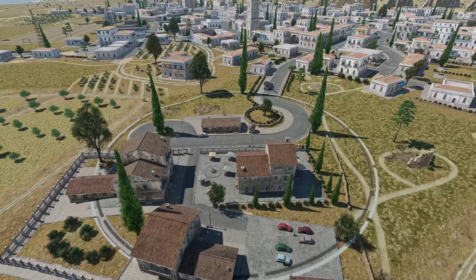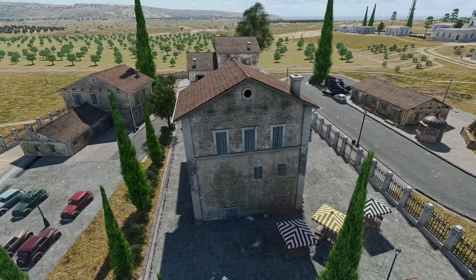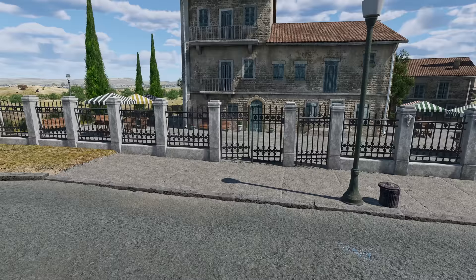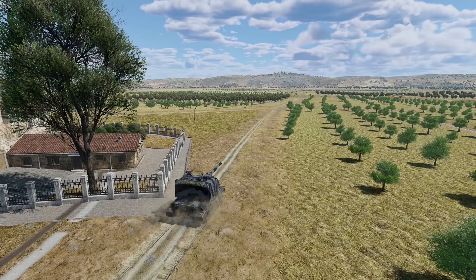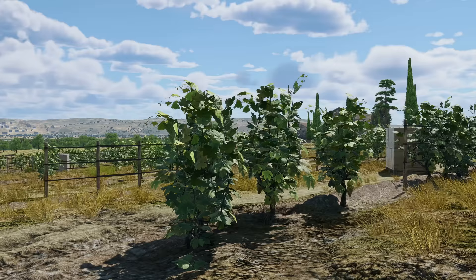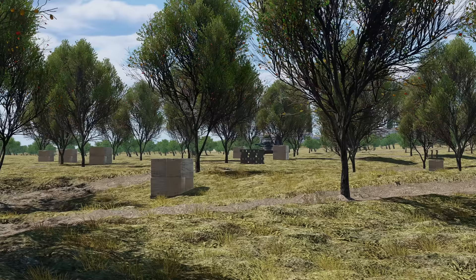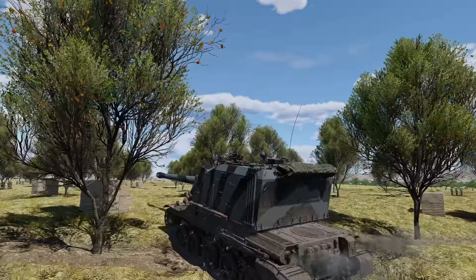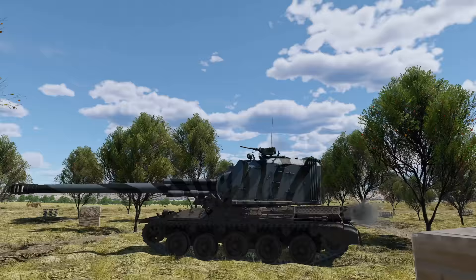Outside of town, in an old mansion, we can find Point A. It offers a few buildings as cover for tankers capping this area, but no good view at the approaches — too many fences and greenery in the way. Further northeast, we can see plantations going all the way to the edge of the map. Vineyards pose no trouble for armored vehicles, but olive gardens can easily make you feel lost, and the lush trees limit your view, forcing you to use your optics all the time to check if that flash ahead was an enemy machine.